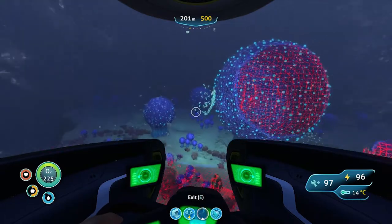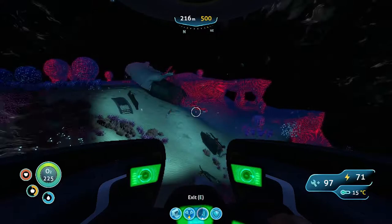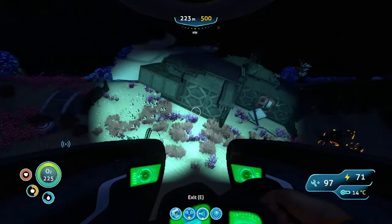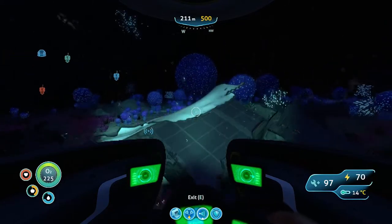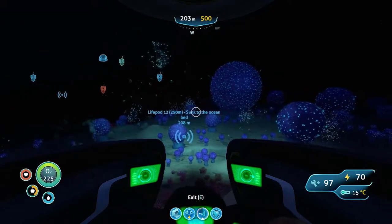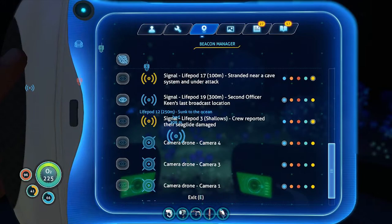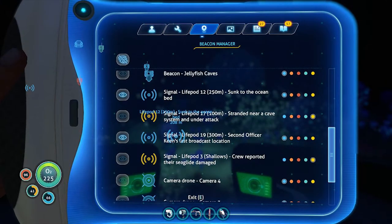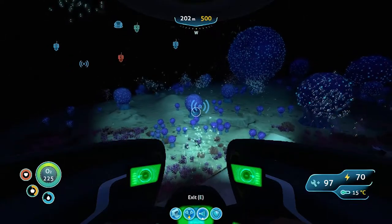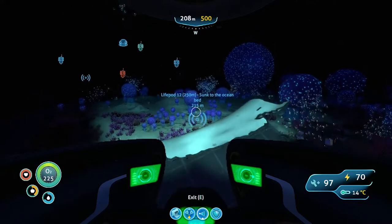I'm just gonna sit here and poke around a bit and see what we can find. Oh, there's a wreck — hello! Alright, we found our wreck out here. I wonder if I can see from wreck to wreck. Not really. But if I flip my beacon manager back on — we had 12 — there's 12. He's about 215 meters due west.